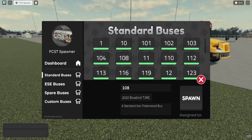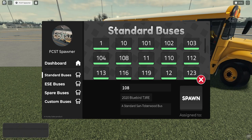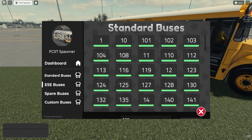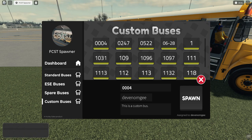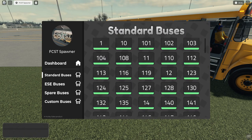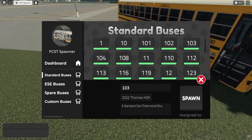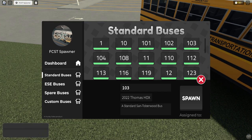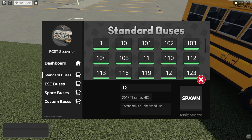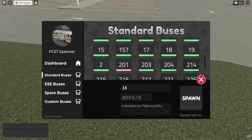It looks like we'll be using the Huxley spawner here as this guy in a CE pulls up next to me. Let's see what we've got. There are custom buses for people who buy the game pass — the 2019 CE, 2018 HDX. It looks like we might still be using Gen X buses. I could have sworn that was a Huxley HDX in the thumbnail, but maybe not.